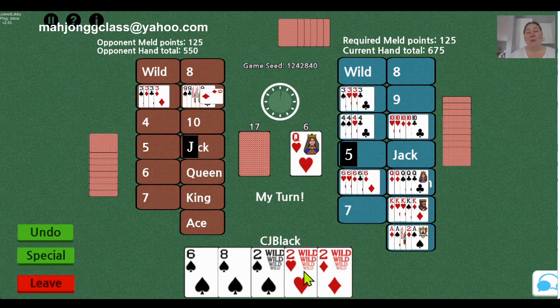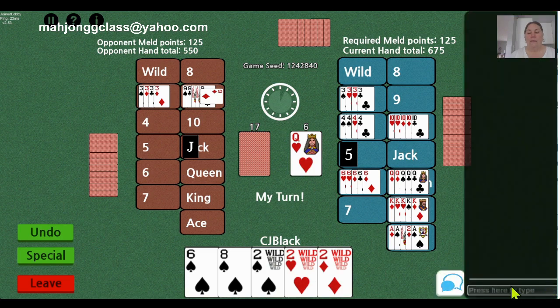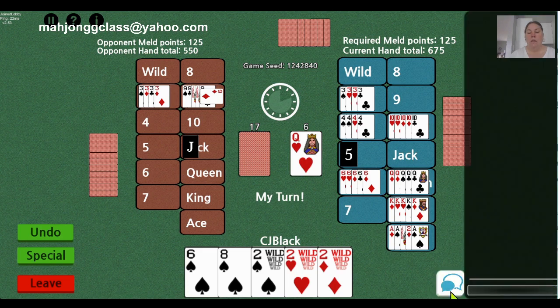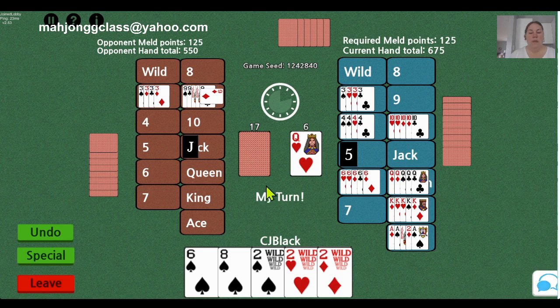I picked another wild, so we're very lucky this game — we've got lots of wilds. I'm going to ask my partner on the far right hand side: may I go out? Now remember I'm playing against the computer, so the computer is not going to respond. But if it was a regular game, my partner would respond. You just click on the little bubbles to open and close the conversation. I asked my partner and my partner said yes.